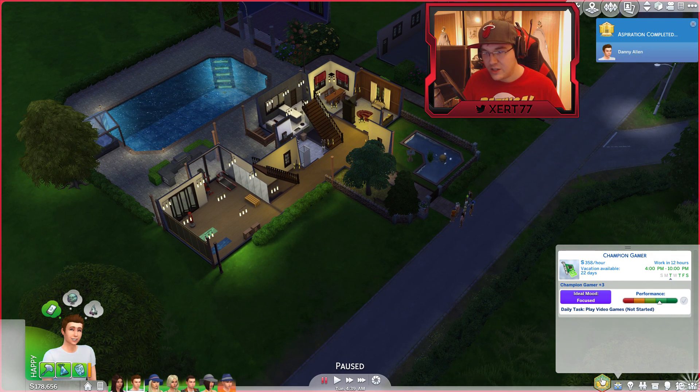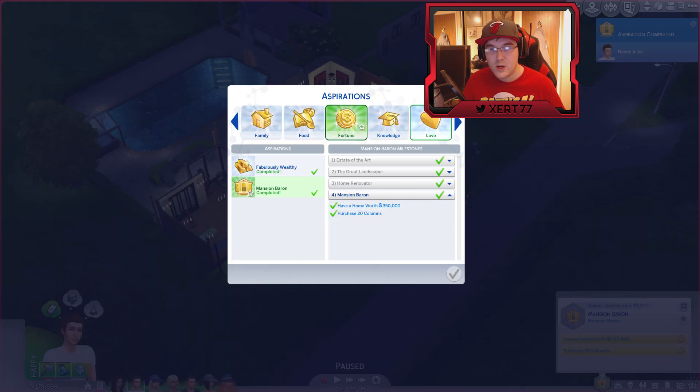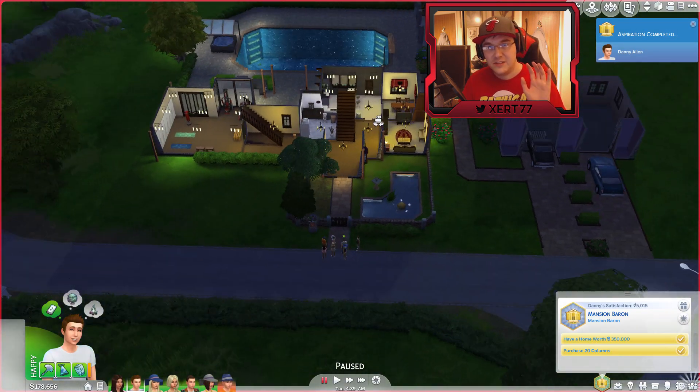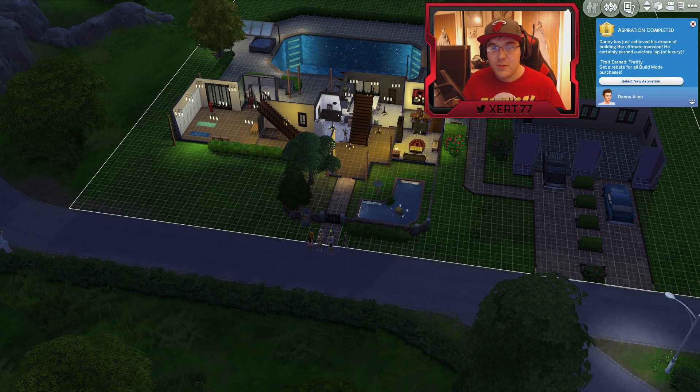I think Danny actually just completed an aspiration — 'Have a home worth' — yeah, so he's now a mansion baron, so we've got to select a new aspiration. Windenburg — if you didn't know — this new update, Get Together, it adds crap tons of items, and I'm just going to show you. Let's go into build mode.